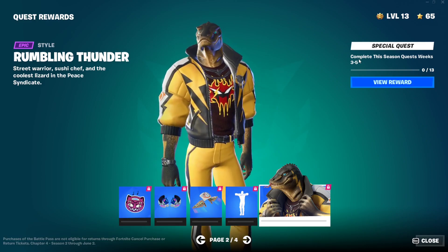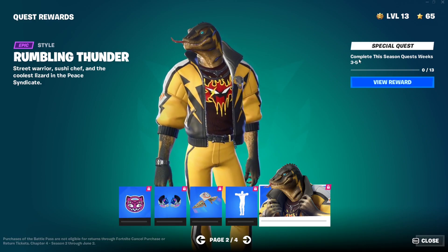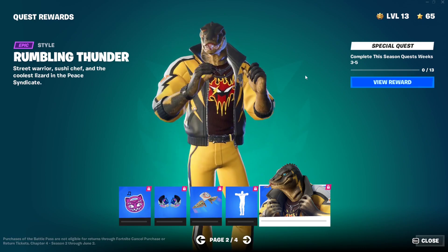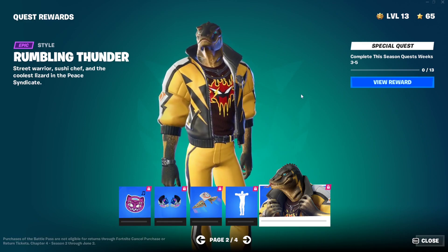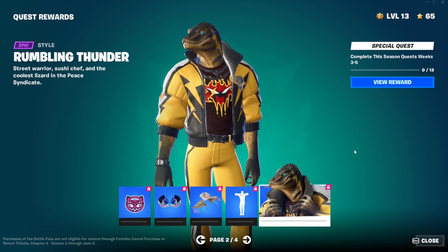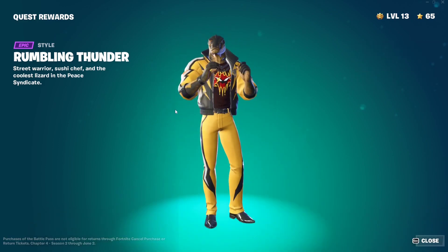For the Rumbling Thunder edit style on the skin, you need to complete 13 quests. It's as simple as that. Each week should have around 5 to 7 quests - it depends on what Epic Games chooses, but it should always be between 5 and 7. Just wait for the weeks, do the quests for the corresponding weeks, and you'll be able to unlock these styles.